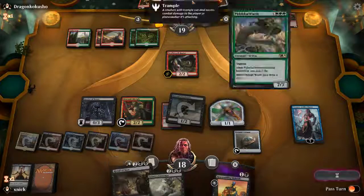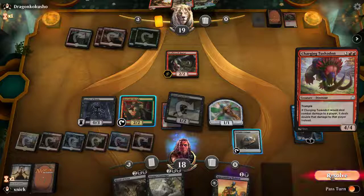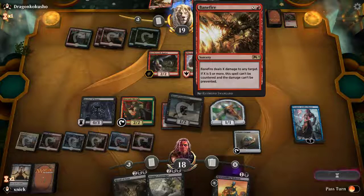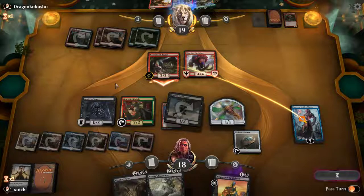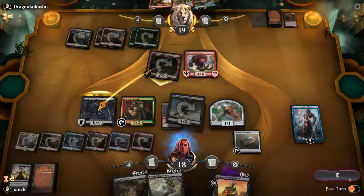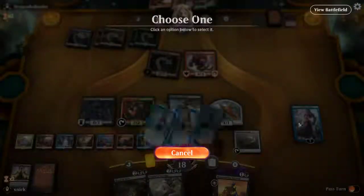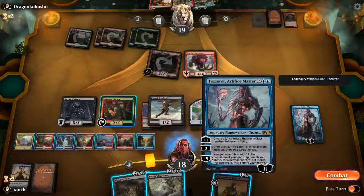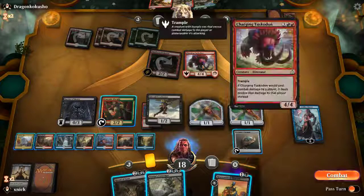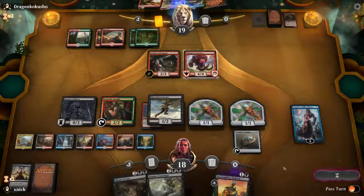I like having this in hand because the opponent has a lot of stuff — they could try to enrage their own Silverclad Ferocidons, attacking with their own Banefire. That doesn't do much. My turn — nice! I can even make the dragon, and since Vicious Offering is an instant I think we pass the turn. We can return the skeleton at the end of the opponent's turn.